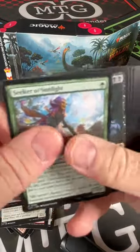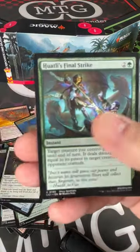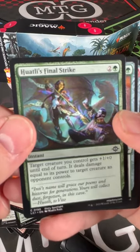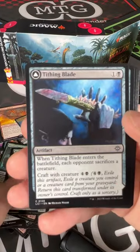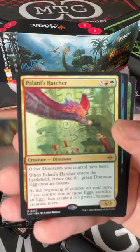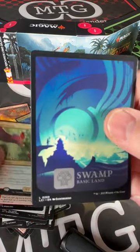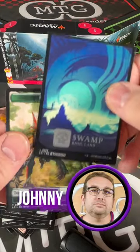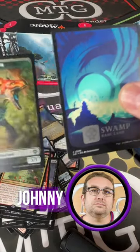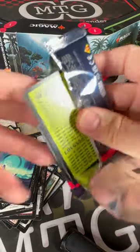I packed them real tight — my compliments to the guy at the glue factory. He's like, 'how can I make it so no one can get in here?' Huatli — I like it. Tithing Blade, Dreadmaw's Ire, Pelani's Hatcher — do not give that to Tom, nope. Tom is banned from this video. It's a Jurassic Park card — nice. Unfortunately it's a land, a Swamp. That's one of the Jurassic Park lands you can get — I think it's about one in every 12 packs. We've got two packs left.